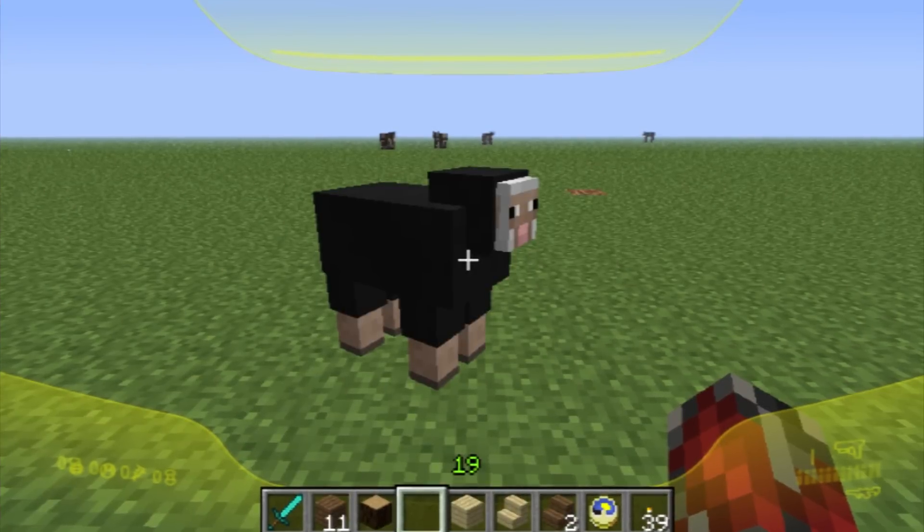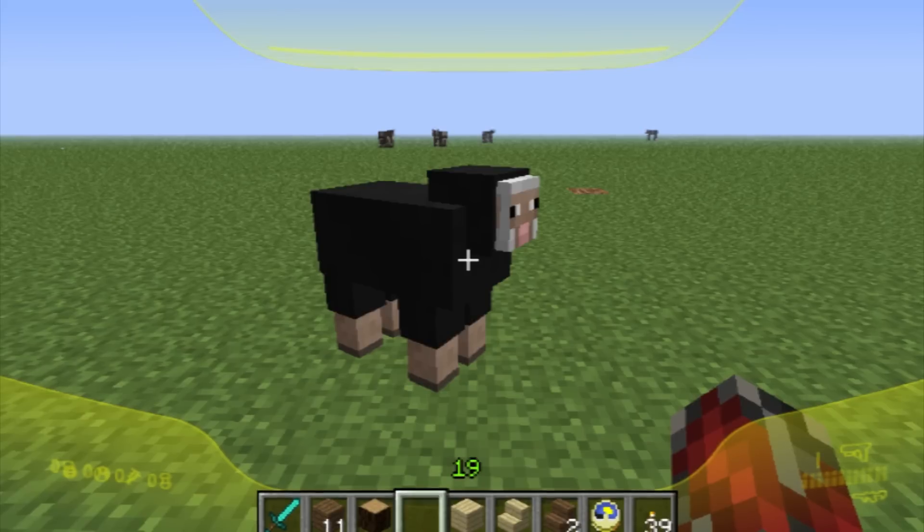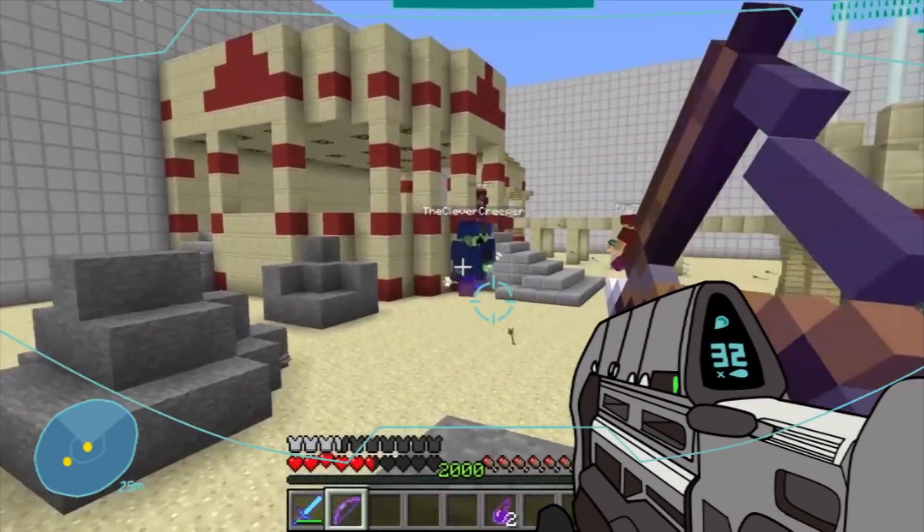But if you really want that Halo experience, we coincidentally found a mod on Reddit that will further make you feel like a Spartan. Watch out Master Chief. This visor mod, along with Sigil's Halo, would make a really nice couple. Maybe we could find a way to have these two lovebirds meet up.